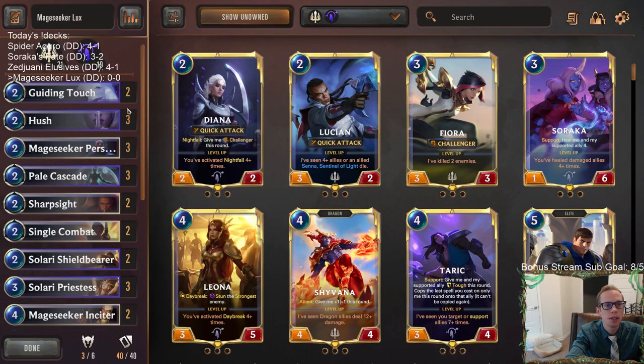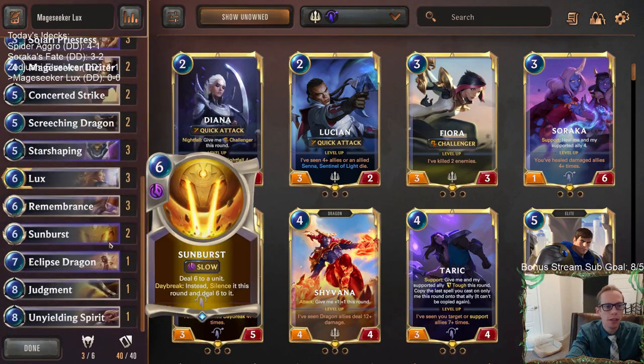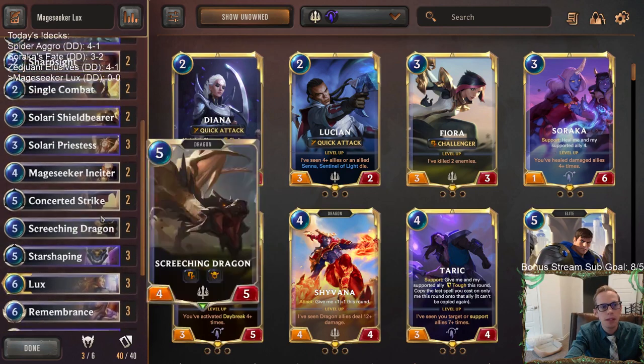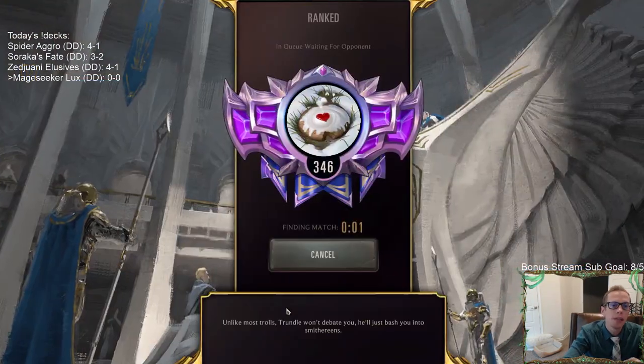Targon also has good spells with good card draw, so it works very well with Lux. The top end is pretty awesome - we've got Unyielding Spirit for Lux and Judgment, which people may not see coming. That's for aggro decks like Draven Jinx going wide and being aggressive - you try to set up a Judgment to wipe the board. So let's give this a try. We're going to play five games in ranked, hopefully finish three and two or better, and finish the day with all winning records.